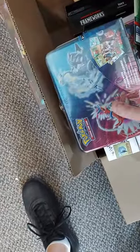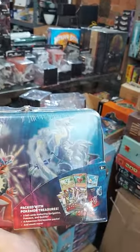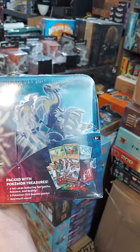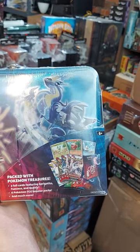More Pokemon. We have these new tins — lunchboxes — featuring three foil cards with Sprigatito, Fuecoco, and Quaxly, plus six Pokemon TCG boosters and much more.